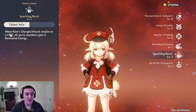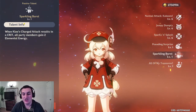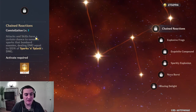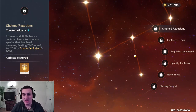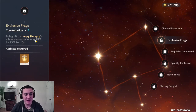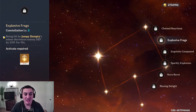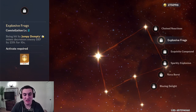When Klee's charged attack crits, all party members gain 2 elemental energy — nice for the whole team. For constellation 1, attacks and skills have a chance to summon a Spark and Splash that bombs the enemy for 120% of Spark and Splash's damage — basically a tiny mini ult. Constellation 2: being hit by Humpty Dumpty's mines decreases enemy defense by 23%. This is really good if you want to start playing Klee as a support, though I wouldn't recommend playing her as a support until you have a few more constellations, because she's a very selfish character.